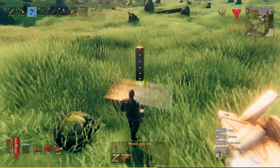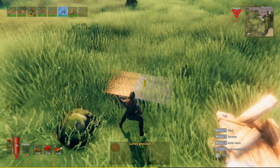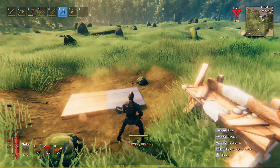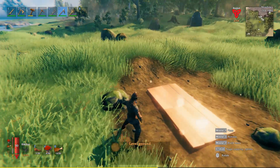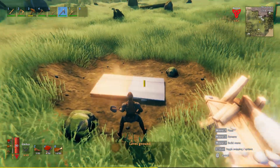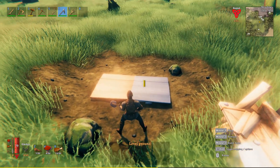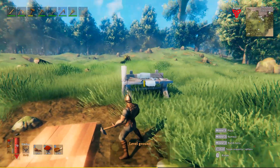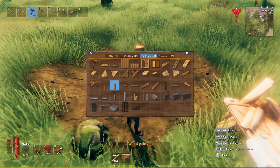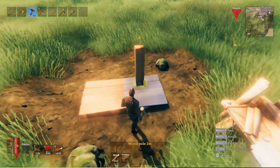If you start putting a wooden pole on the foundation you can see things happening. I'm going to clean off the area a little so you can see better. I would always recommend giving yourself a bit more free area — you use the shovel tool on slot 6 to level the ground. You can craft this from the crafting menu as soon as you have a working station with a roof on top.